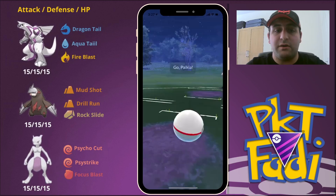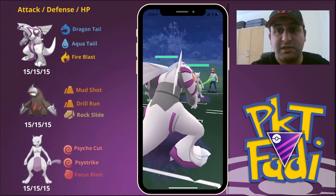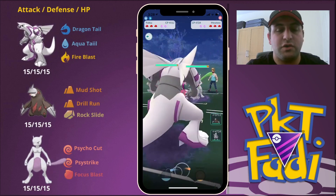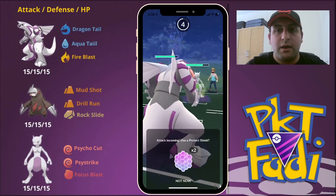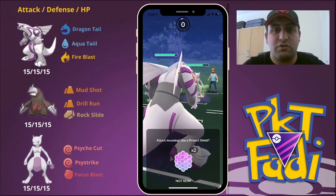So here for the first battle we are going to be going up against a Mewtwo. Here are my strategies for facing off against Mewtwo. If you face off against a Mewtwo lead, what you want to do is Dragon Tail down its HP as much as possible and try to build up to an Aqua Tail. Of course, before we are able to get to the Aqua Tail, Mewtwo should be able to get to its Psystrike first.